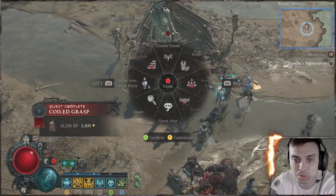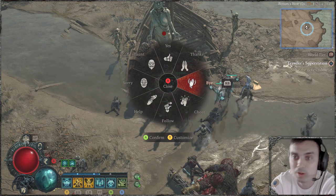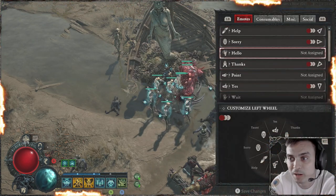Open your reel, go to your emotes, and find 'Hello.' If you don't have 'Hello' like I do, then you go to Customize and find 'Hello.'